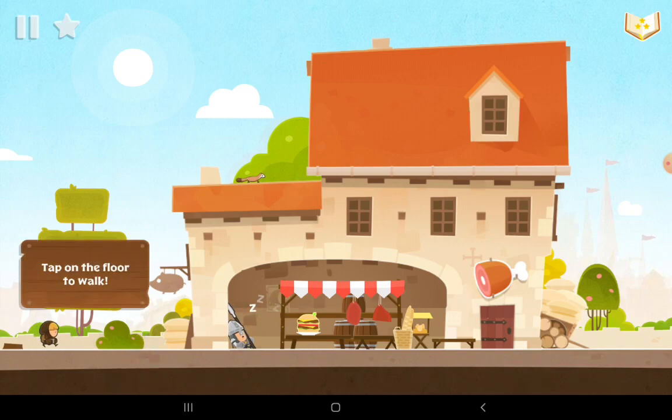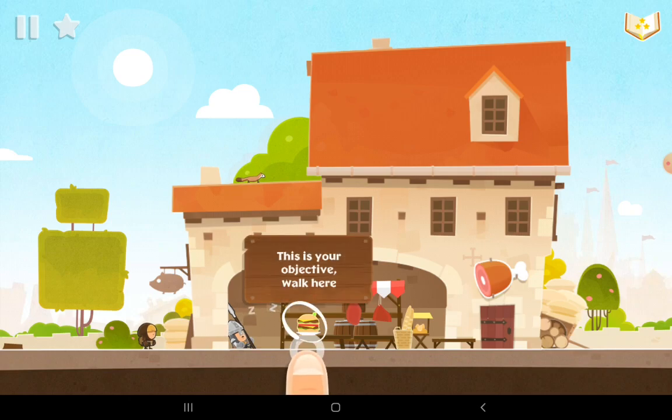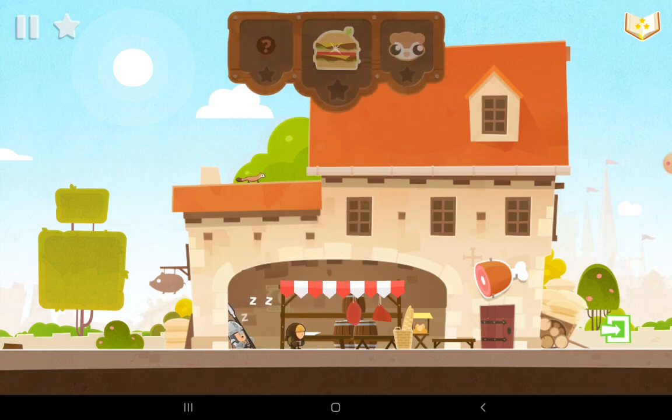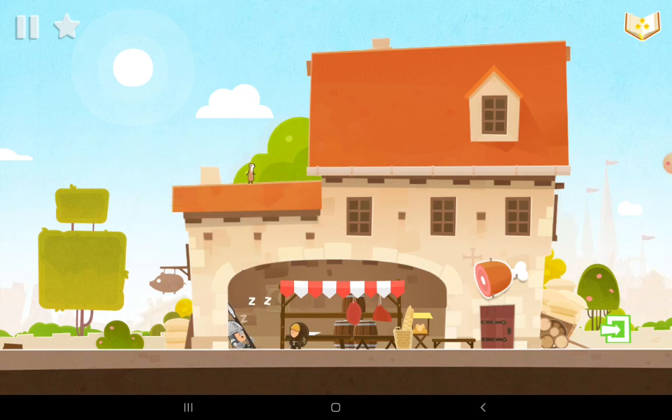Tap on the floor to walk. This is your objective. Walk here. Tap on the bubble to interact. Okay, that's one star. This is your pet. Look for it in every level to get a star. Hello. Runs away.